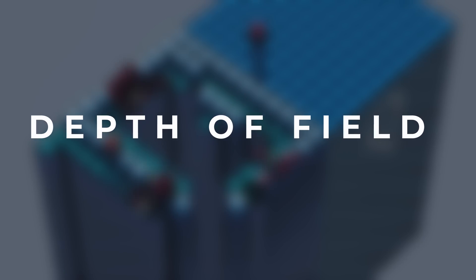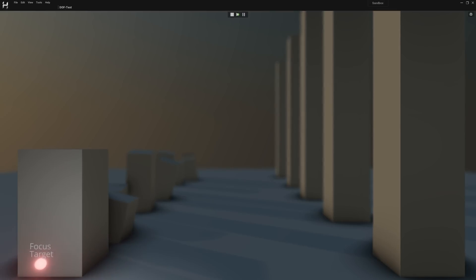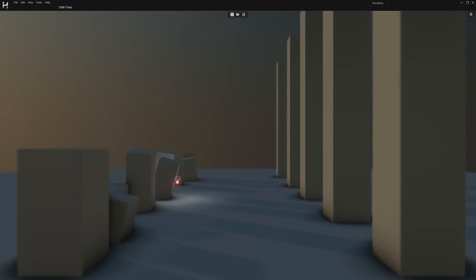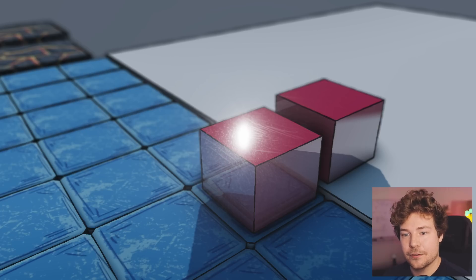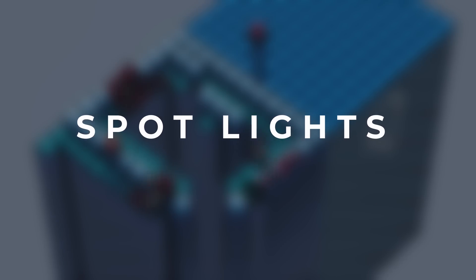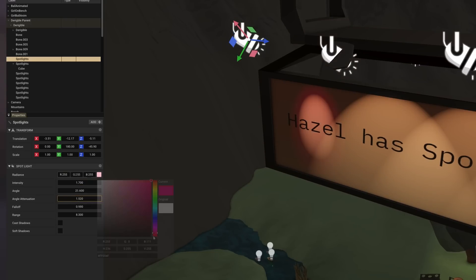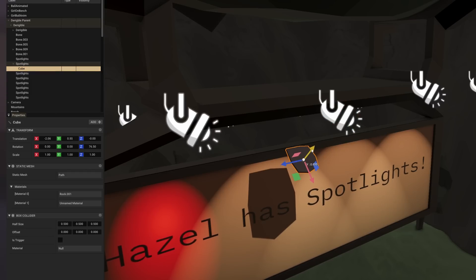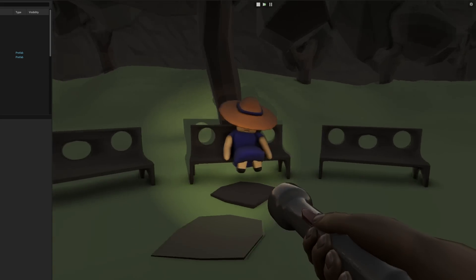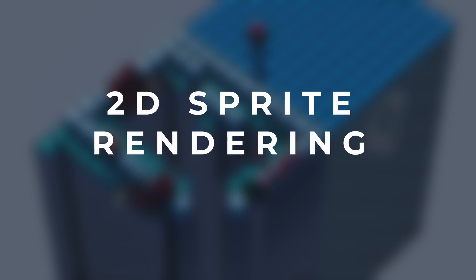Depth of field is something I added about six to eight months ago. You can see it here in this depth of field test scene, where we have a focus target that changes the effect's focus from near to far as it moves — it's quite a nice effect. During the development of Dichotomy I made this piece of art to highlight some of the cool graphics features Hazel has. Spotlights have also been around for a while, added by Karim. They have all the properties you'd expect — cone, attenuation, intensity, color — and we have the ability to make one spotlight shadow-casting, which you can see in our animation test scene.